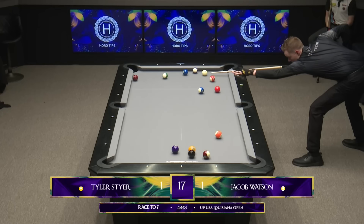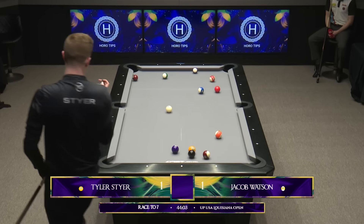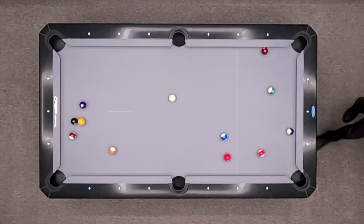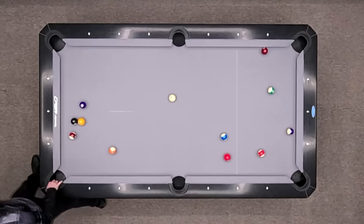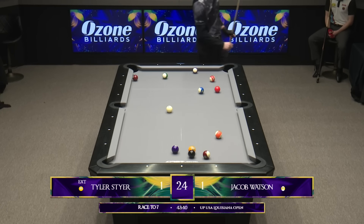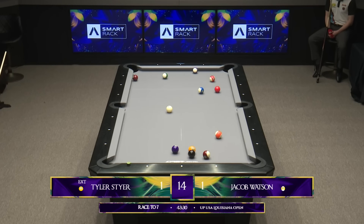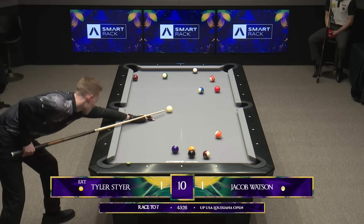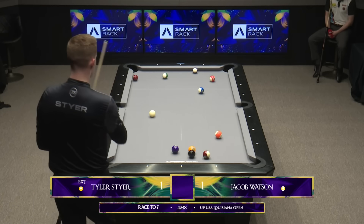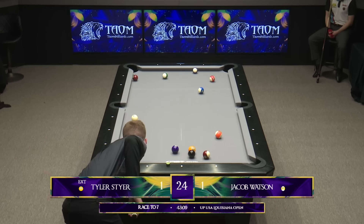I've always liked Tyler's game. His technique is really, really good. Very smooth. Nice little pause at the back. A little bit short there. He's got to be careful because I don't believe the 1 ball passes the 15. Does it go past the 8 into the corner once he removes the 4? This is dodgy. He may end up putting the 3, can't put the 4, and come off the back rail and nudge the 8. That'll in turn bring the 1 ball up and he'll be on the 7. The only problem is, does the 8 ball stick next to the 15? This isn't as easy as it looks.